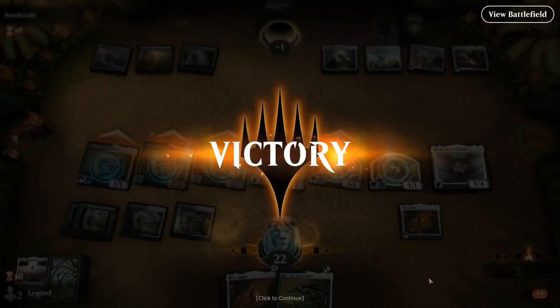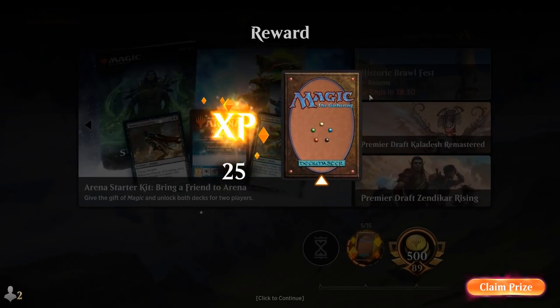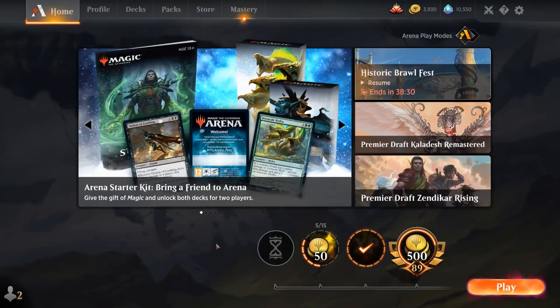Overall, our Green White Legends deck is not going to be a very competitive deck of course — we played against some suboptimal lists as well, as you could see. It's not meant to be played ranked necessarily, but it is fun and it does something unique. Ruinous Blast can do some crazy things that other cards simply can't.